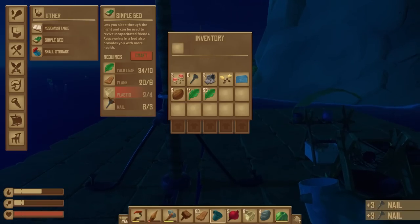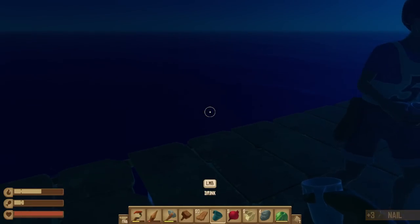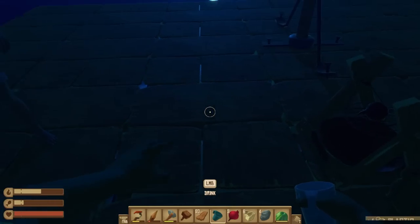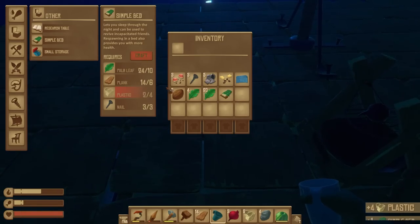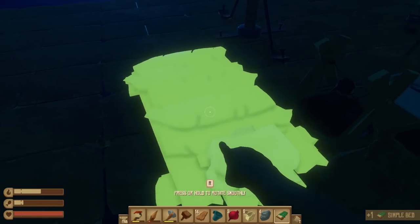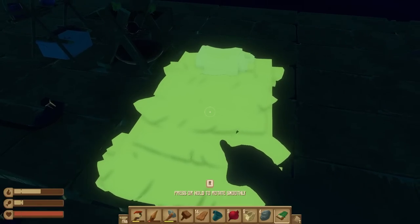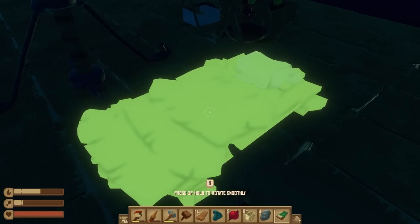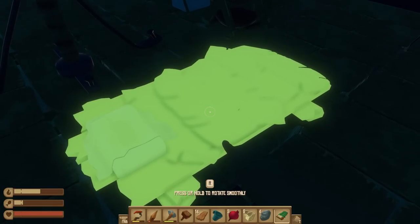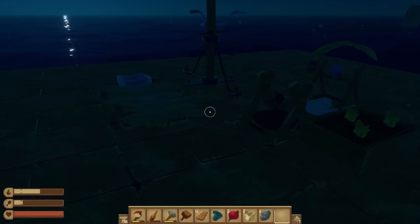We make lots of nails — we just need two plastic then. Have you got two plastic? Yeah, there you go. I will pop down a simple bed. I don't know whether we'll need two or whether one will be enough in multiplayer — let's try it and see how it works. I'll pop it right about there.